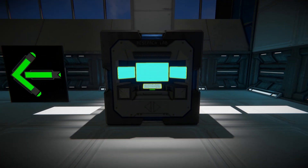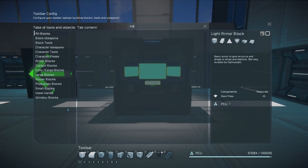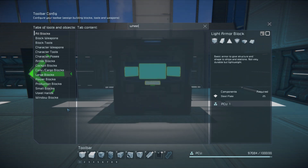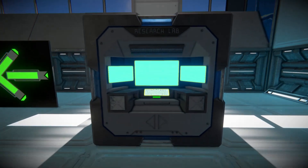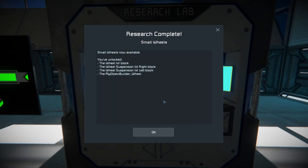This technology's research speed has been accelerated for demonstration purposes. As you can see, by default only a few blocks are unlocked with this tech tree, and the small wheels we have just researched are not part of them. By picking up the research blueprint from the inventory of the research lab, however, small wheels are unlocked.